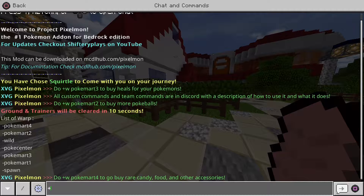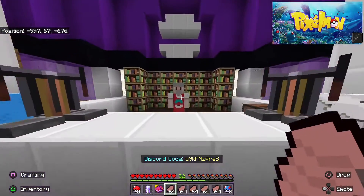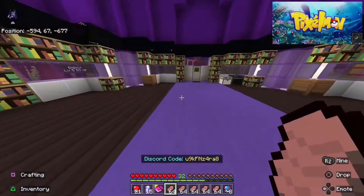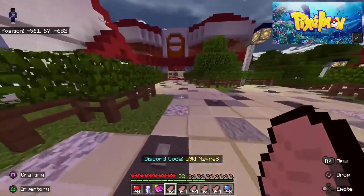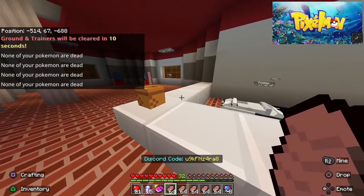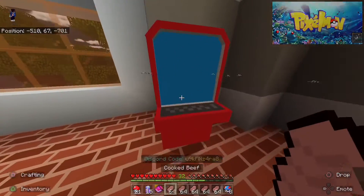Now I'm going to show you the warps. Do +W Pokémart 1 to get to the first Pokémart, where custom music stops. This is where you sell all your items — apricorns, roars, and stuff — to get more PokéDolls. Here is the PokéCenter. To heal, just click on the healing machine. The models are a bit messed up right now due to updates, but it'll be fixed next update. Over here you've got the PCs.